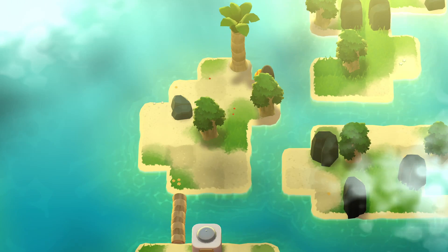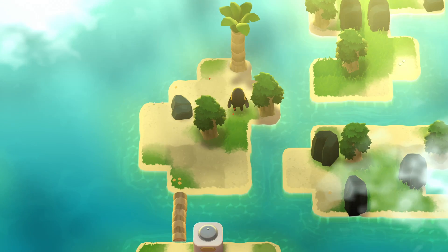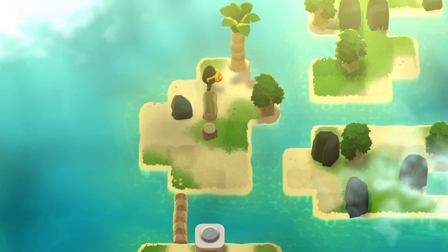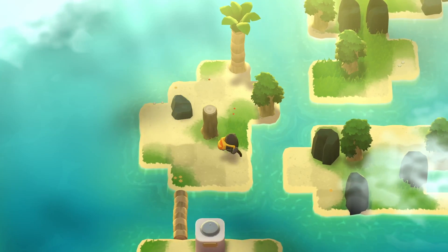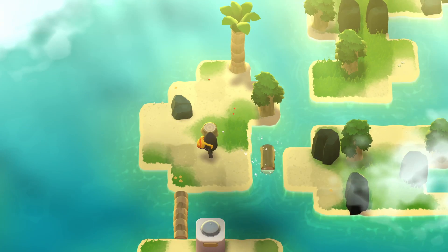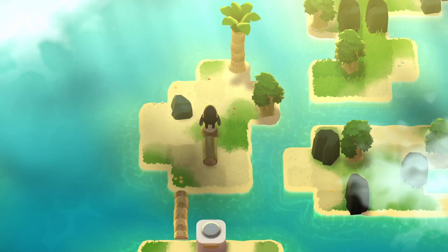I say these have a surprisingly large possibility space sometimes, but this one looks pretty small. Yeah, nothing to do with it from there. Nothing to do with it from there. Something to do from there, which is to put it in the water where I want, but not how I want. Put it in the water not where I want or how I want.